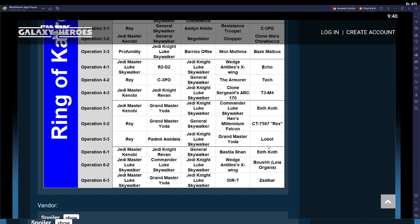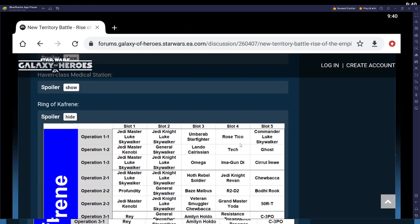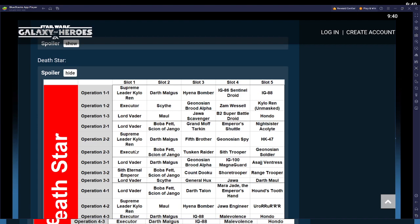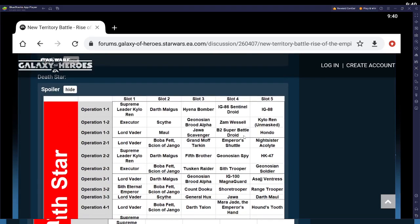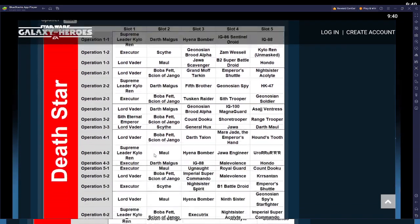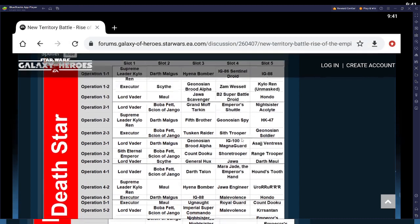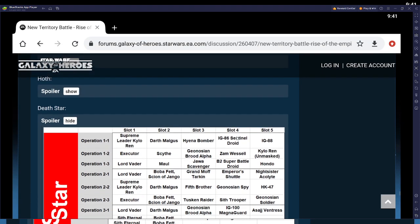They just keep trolling us. At this level — probably relic 8 — you need Clone Wars Chewie, Eeth Koth. This is what they intended: they want you to build these characters to these relic levels. Even though there are no galactic legends early on, as you get further down the road it's galactic legend time in platoons. In the Death Star, characters need to be at relic 9 — Night Sister Acolyte at relic 9, Jawhead Engineer at relic 9, IG-86.